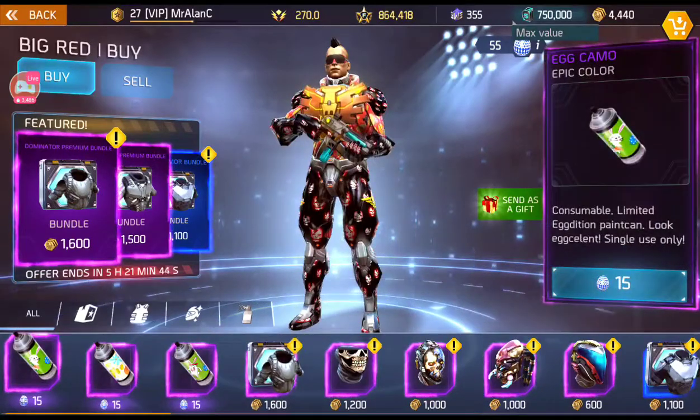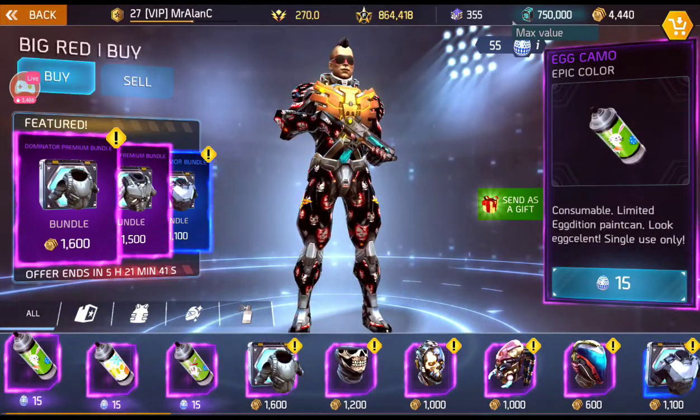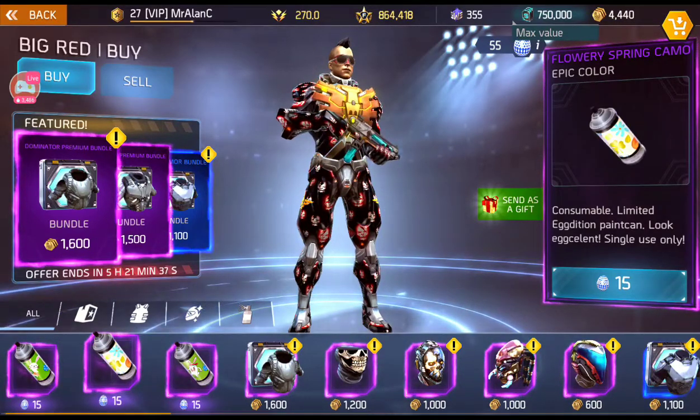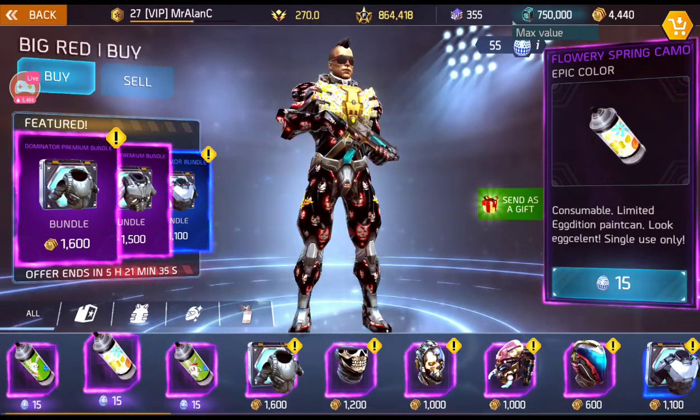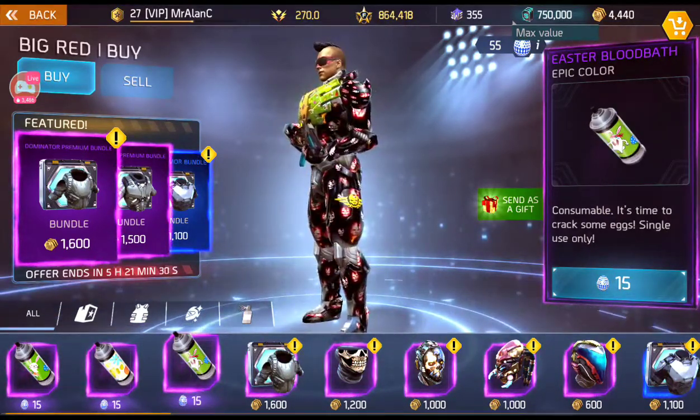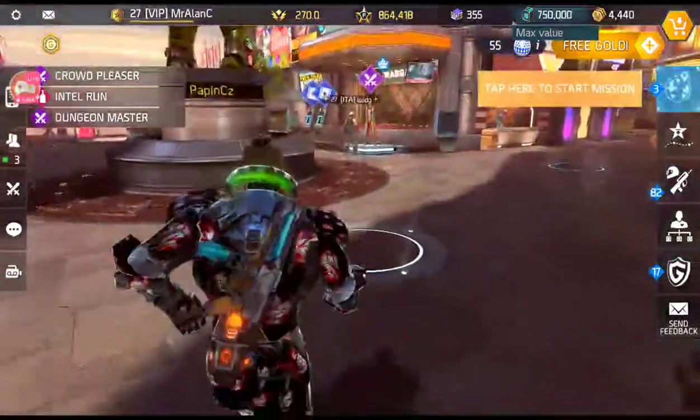For 15 eggs, you can get the egg camo. For 15 eggs, you can get the flowery spring camo. And for 15 eggs, you get the Easter bloodbath camo, which looks pretty cool. So those are what's going on right now, guys.